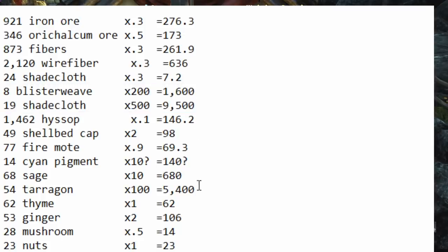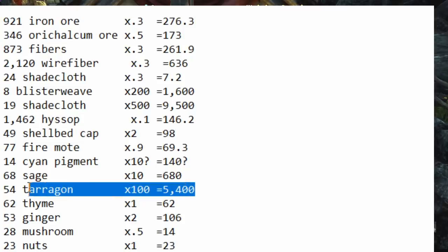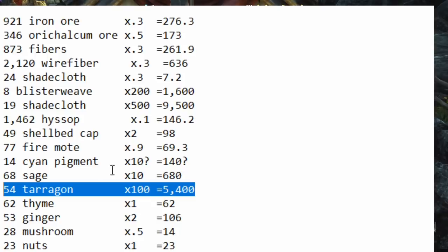The great thing about this route is the backbone of it is something you will get very consistently — which is the tarragon. Assuming tarragon is this expensive on your server, you are guaranteed 5,000 coins per hour from the tarragon alone. If it sells for less — like 50 or 20 — it still gives you a great backbone of 2,000 to 3,000 coins an hour. On a server with a smaller economy, all this stuff sells for less, but you also don't need as much money because you can buy everything for less.